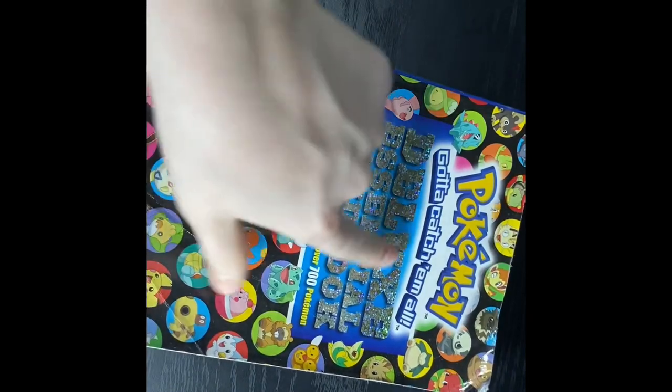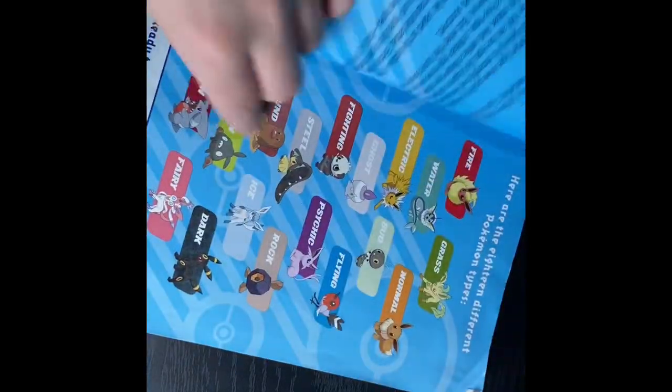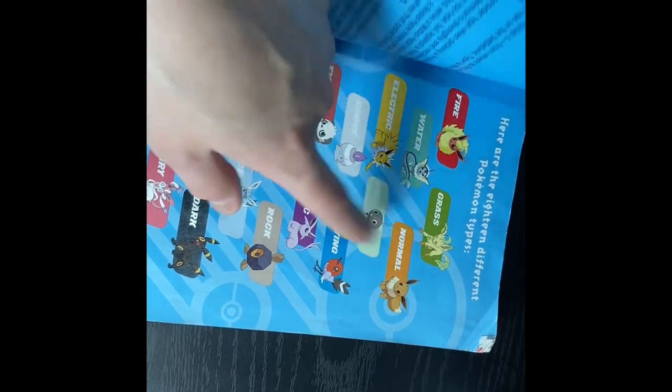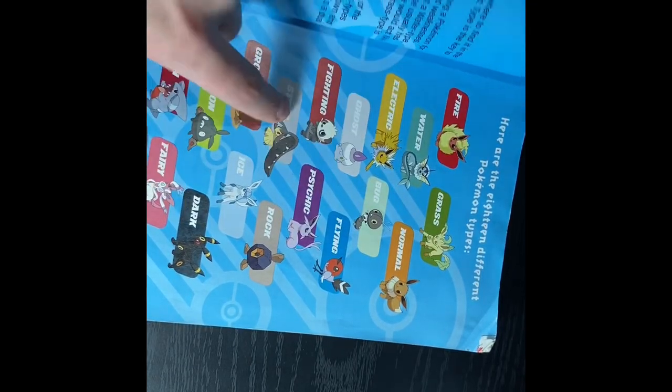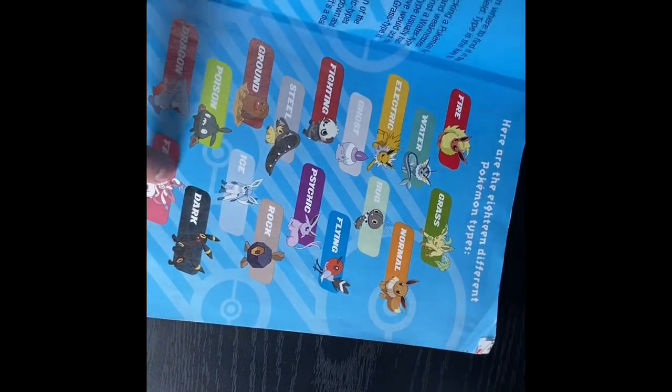Pokemon Handbook with nice holographic letters. We're trying to get to the types. There are 1, 2, 3, 4, 5, 6, 7, 8, 9, 10, 11, 12, 13, 14, 15, 16, 17, 18 — 18 types.